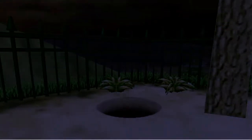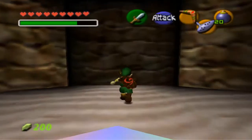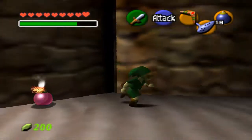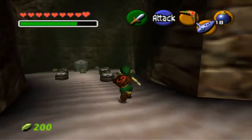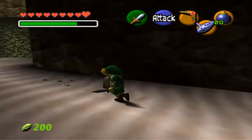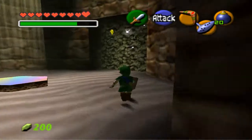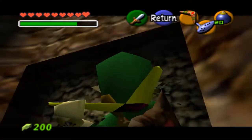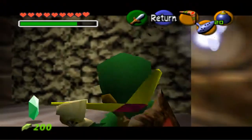Back inside the hole is the all-familiar sound of the gold skulltula — it's back! This is something you can rinse and repeat over and over until the desired number, which is a hundred. Now you can go over a hundred, but the text will appear in red and it really doesn't do anything.